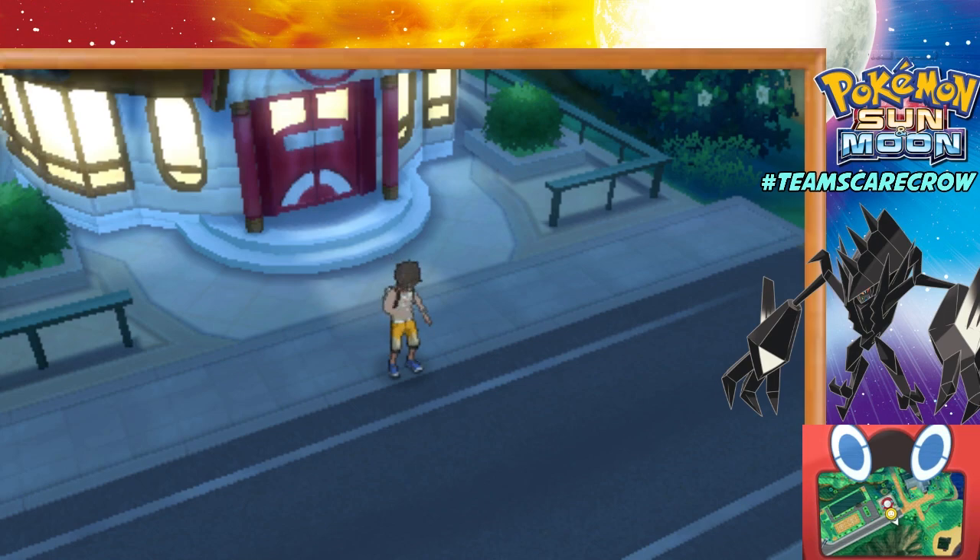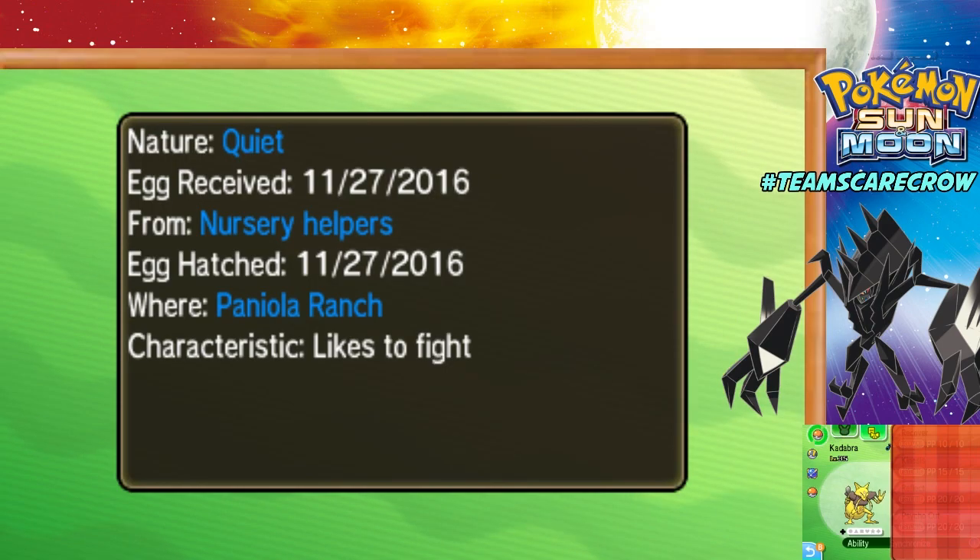So what we're going to do here — I'm going to show you where to go, but first I want to show you what my team composition is looking like. I have a Synchronizing Kadabra with the Quiet Nature, so that I can find a Quiet Necrozma.